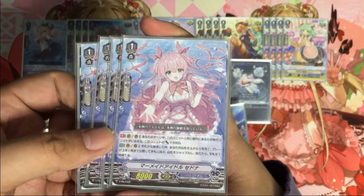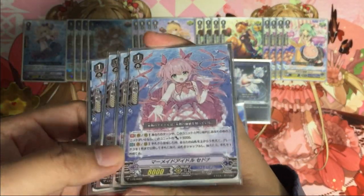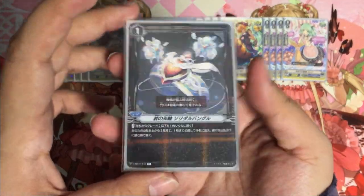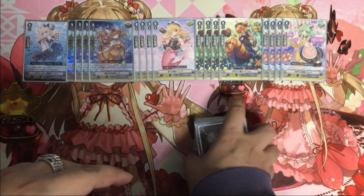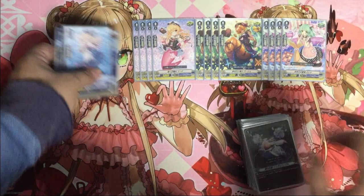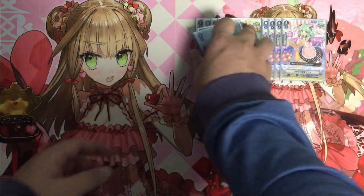Next is the Grade researcher: if there's a unit in the same column, it gets Power plus 5,000, and it helps to increase the soul and recharge our hand. We're playing the regular triggers for this deck. Now let's take a look at the main combo.